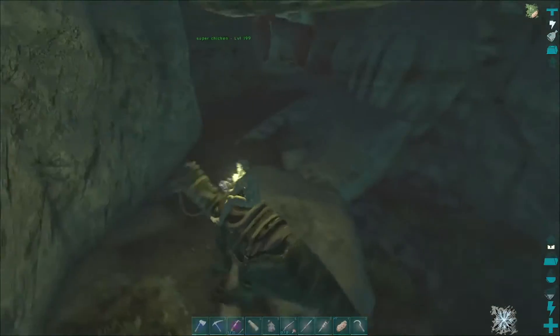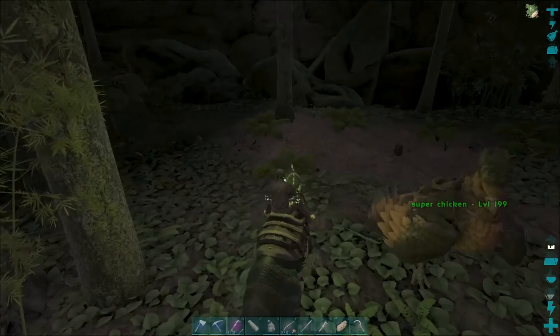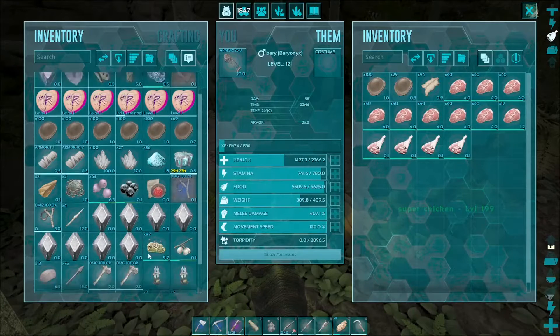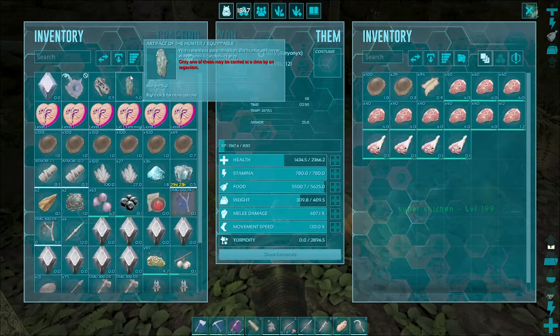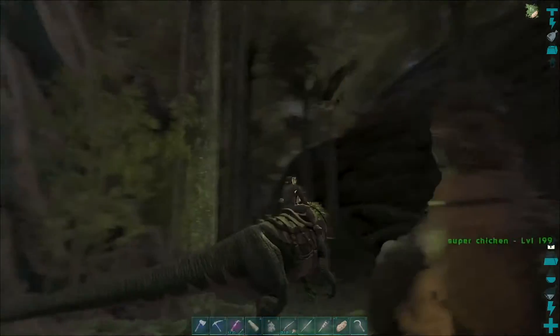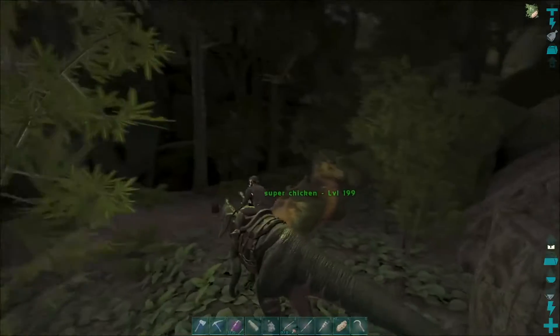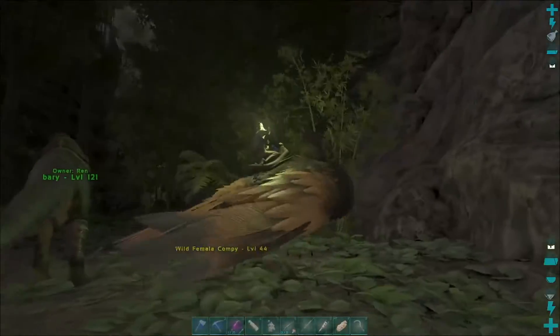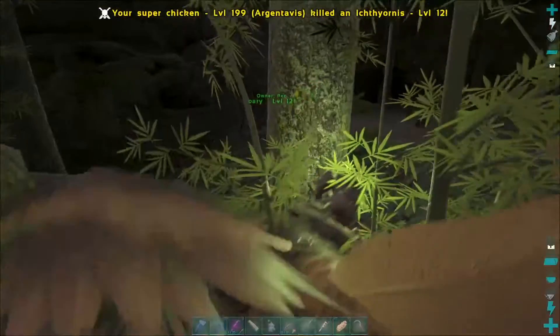I'm primarily doing these easy caves for levels even if they're easy caves. Got some megalania toxin — just hard to come by. Artifact of the hunter: 'With relentless determination the hunter will never waver until it catches its prey.' Poor life decision — poor life decision.